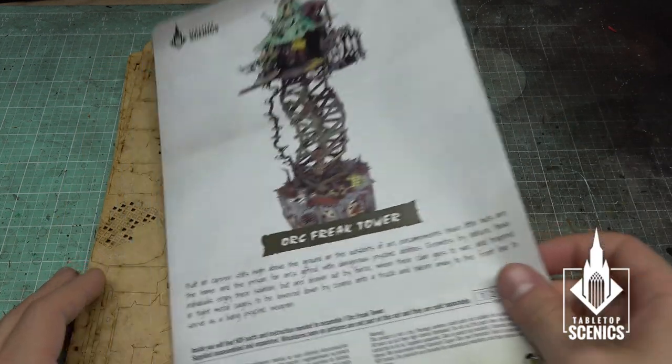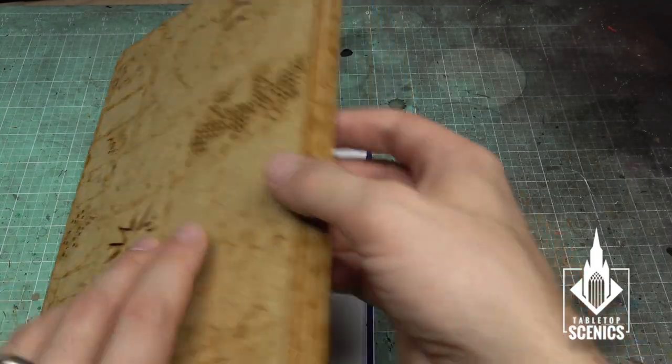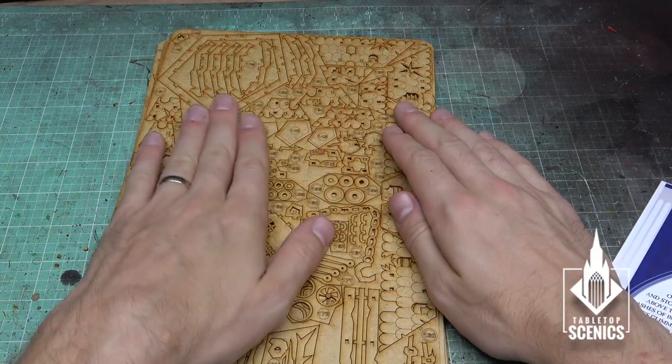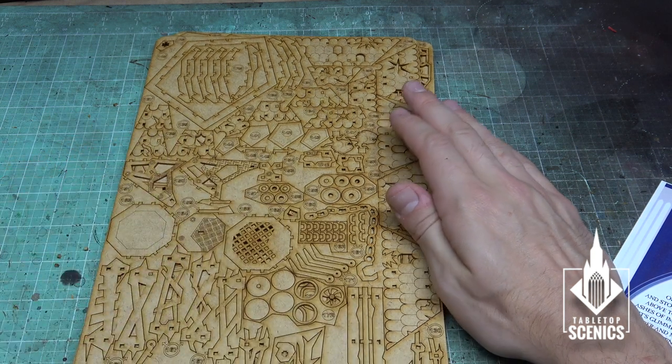The thing with MDF terrain is that a big laser goes by and cuts it out. The issue you run into is there's a lot of leftover dust — you probably can't see it, but there's a lot of dust that comes off these things. So we'll just take a damp towel and wipe them down.